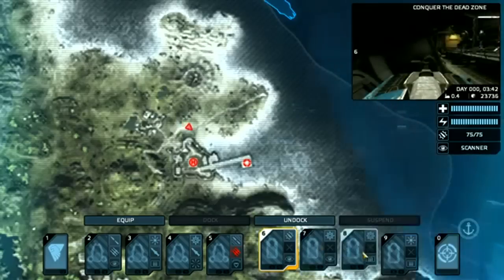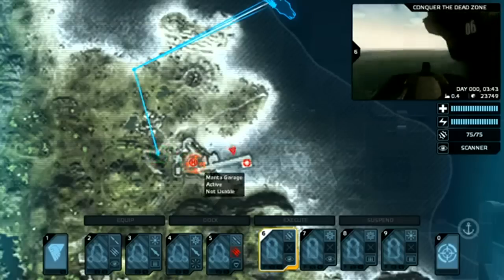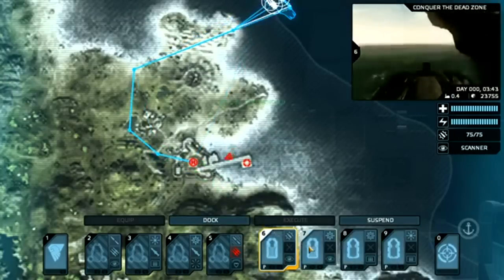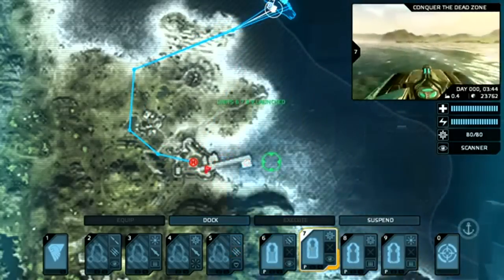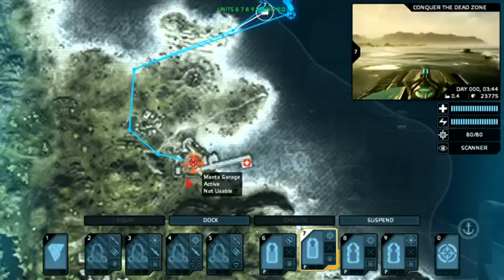As I mentioned before, you may approach Carrier Command as a tactical real-time strategy, as an action game, or a seamless combination of both. Here I have deployed my Walruses and given them waypoints to an enemy target location, all from the tactical map.